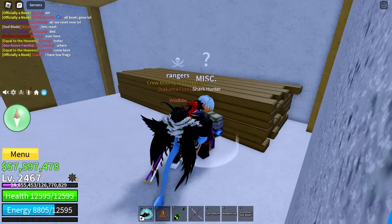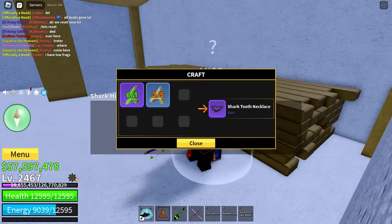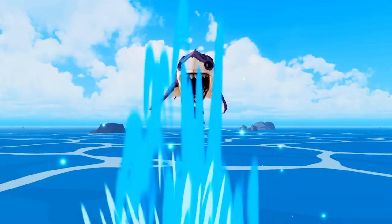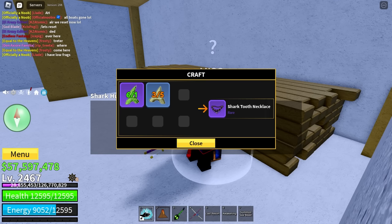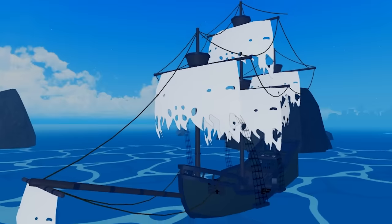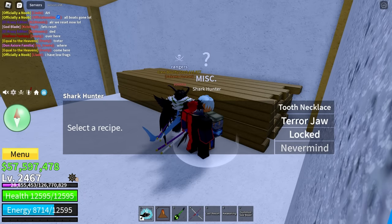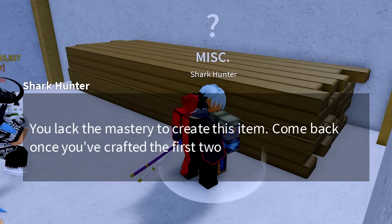Now we should start with the next items. The Shark Tooth Necklace, for which we obviously need Shark Teeth from sharks. The second item is the Terror Jaw, for which we need Shark Teeth and Fool's Gold, which we can get from the Ghost Ship. And for the third item we need to unlock the first two. Let's start the grind!